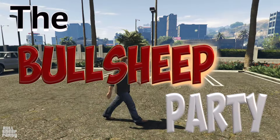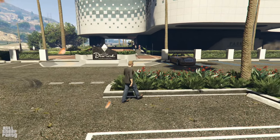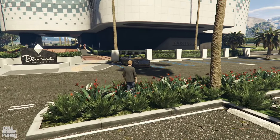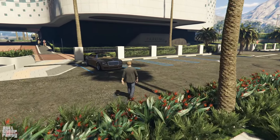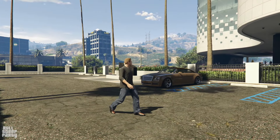Hey everybody and welcome to the Bullshit Party! In this one we're gonna be taking a close look at the new podium vehicle, the Rolls Royce Wraith — or the Windsor Drop. This vehicle is pretty much based on the Rolls Royce Wraith and we're gonna be talking about it.